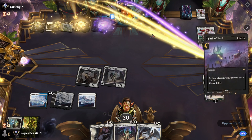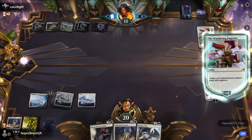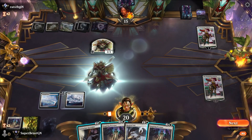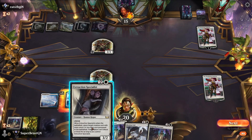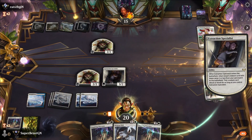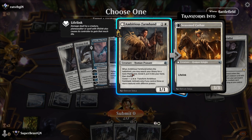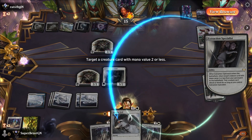Path of Peril — oh my god, no! Let's get a board state again. Play a 3/2 on the field. If I get this back — one, two — yeah I can do it.